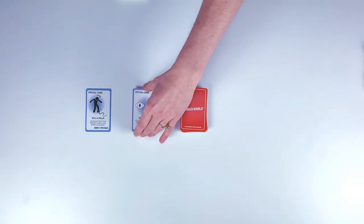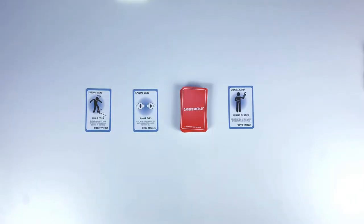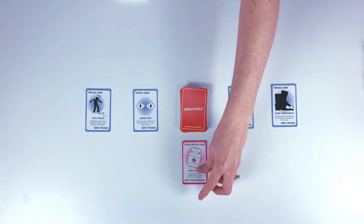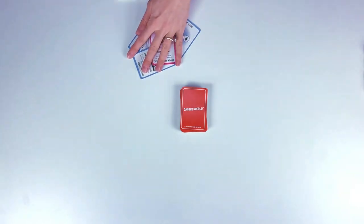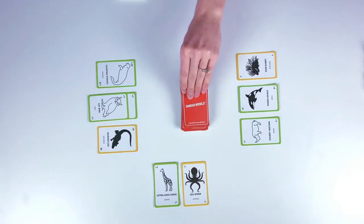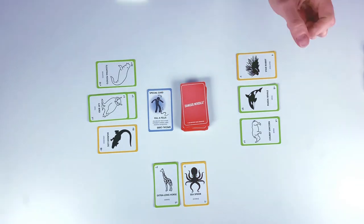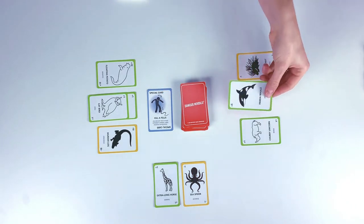There are a few different types of cards in Danger Noodle. If a player picks up any one of the special cards, they must read that card aloud and immediately perform the action associated with it. If a player draws a killafella card, they can discard any one of their opponent's animal cards — it can either be a positive or a negative value card.